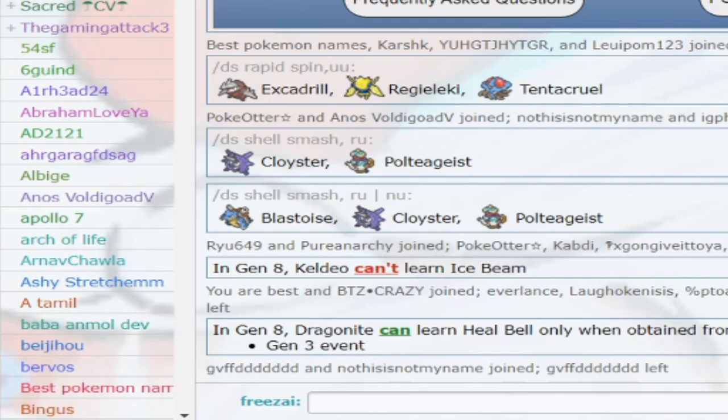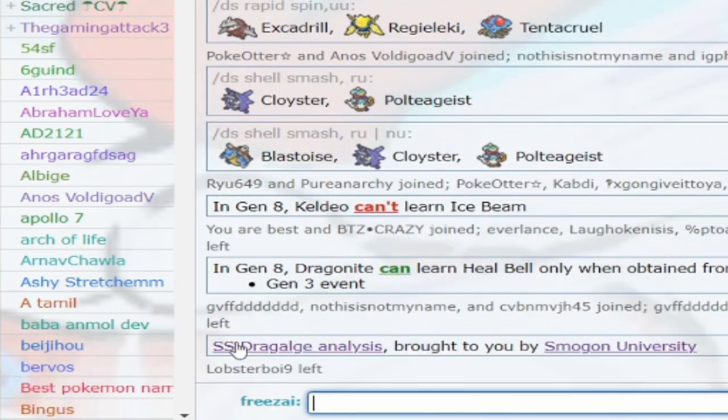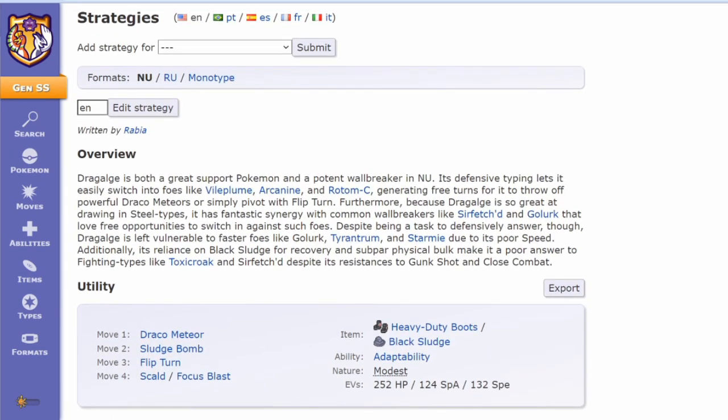At number three we have the Analysis command. This command instantly pulls up the Smogon analysis for a Pokémon. You can use this in your battle or while you're building. Say I want to figure out what Dragalgae does — I'll type in Analysis, Dragalgae, and Enter. It pulls up the Dragalgae analysis, and from there I can check what it does, what its common moveset is, and which tiers it's in. Overall, a very useful function for both building and playing.